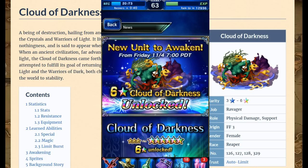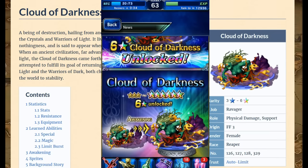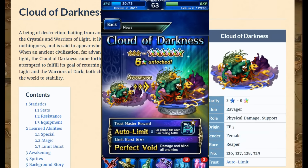Cloud of Darkness gets her six-star evolution tomorrow and she is amazing. Already beforehand she was a great unit, very powerful with barrage. Now going up to six-star status, the animations don't really change much — kind of disappointed in that — but oh well.